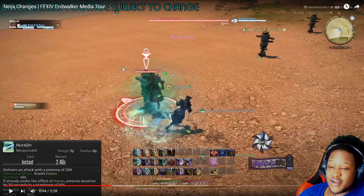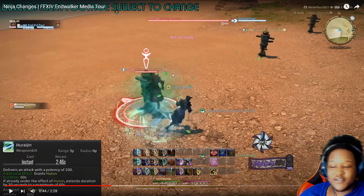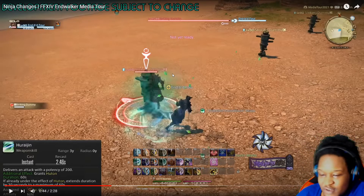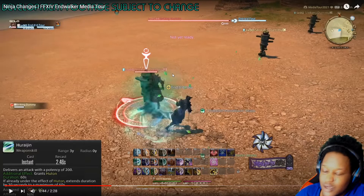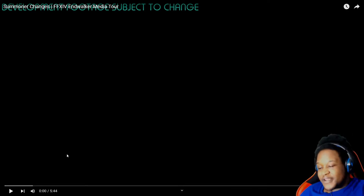Ninja's looking real fun in Endwalker. It's already fun for me, I'm not gonna lie. I'm very stressed when I'm trying to do a Jutsu and then the boss just starts doing stuff, and all the mechanics start busting out. You get the bunny of shame — oh, I hate that. Please take it off. I don't want people to know that I messed up. I need to see some engagement, some likes and some subscribers, so we can keep this hype train going.